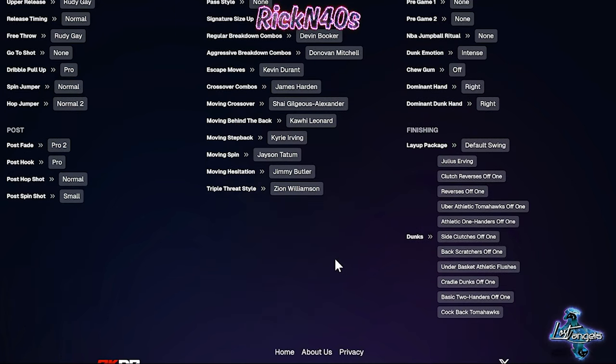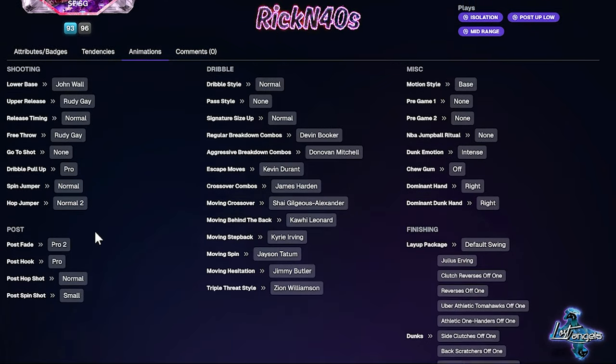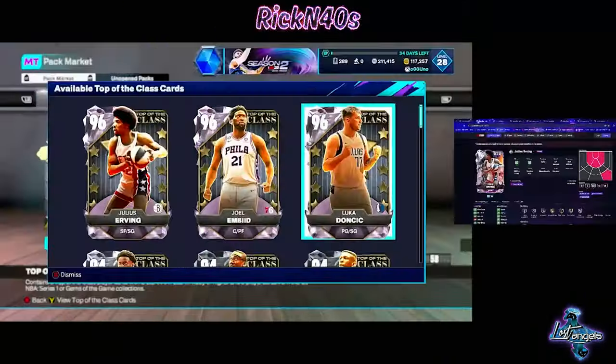As far as his layup package — default swing — but he does have some dunk packages out there. He has Julius Irving's layup also. I'm not sure how that layup is working this year. As far as a jump shot, lower bases on John Wall and Rudy Gay. Free throw is on Rudy Gay. This card might be it out of this pack drop. Julius Irving just might be that one — the one that you are looking for.